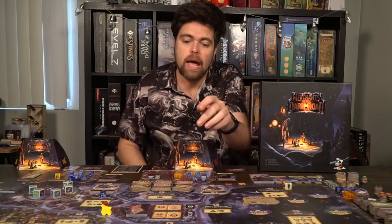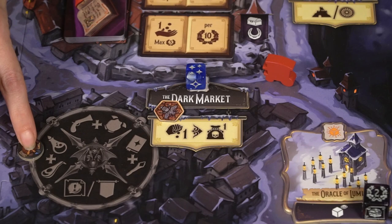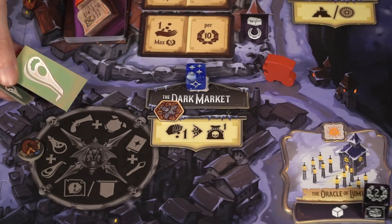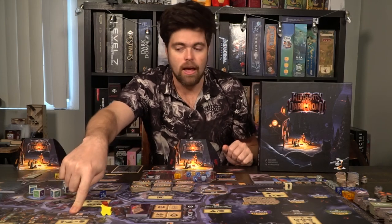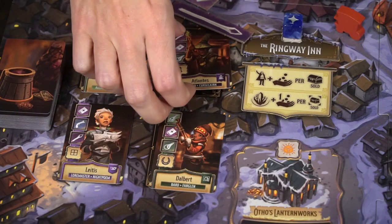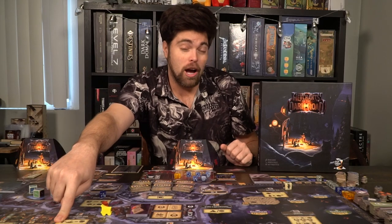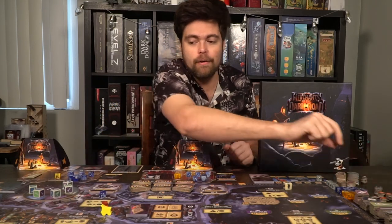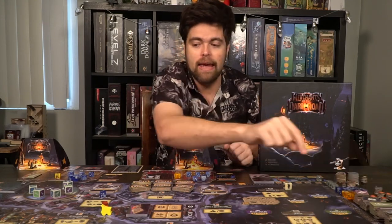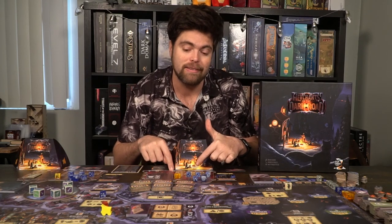The next thing you can choose to do is the Dark Market. The Dark Market lets you pay coins to move it around — similar to the Ruins — and then you'll gain the bonuses: it could be two items, a banner, et cetera. The Ringway Inn is where you purchase adventurers. To purchase adventurers, you choose one and sell items to them — one, two, or three maximum, and you can't sell more than one of each item type — and you'll gain a benefit, usually coins. If you want, you can also sell your upgraded items to them, which gives you these blazing tokens that you'll place on the bottom of your caravan, and place adventurers in the indicated three spaces on your caravan.